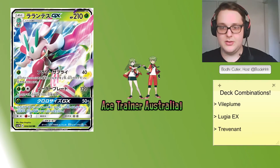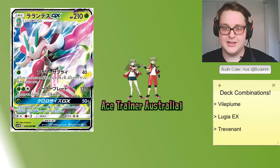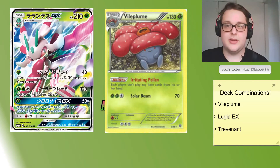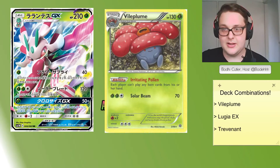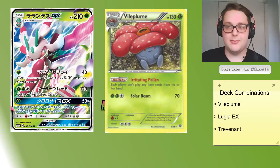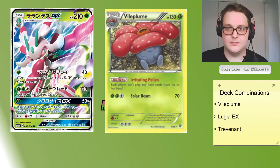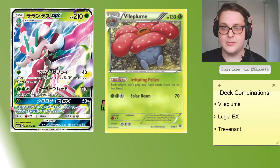The first combination we're going to talk about with Lurantis GX is Vileplume. Team Omnipoke — Joe Bernard, I believe — check them out on YouTube and Facebook — put up a list for Lurantis Vileplume not too long ago, showing the ability to, at 74%, get Lurantis, a Vileplume, an energy on Lurantis, and at least one energy in the discard on the first or second turn of the game. That is an impressive statistic and a very well-defined list from Joe. I really appreciate how they showed the math of their draws, especially over 50 draws.